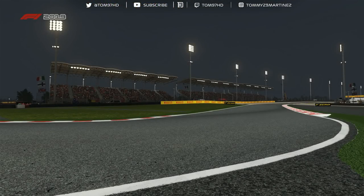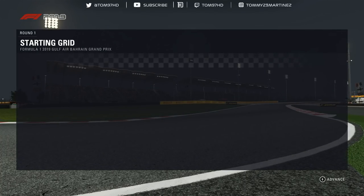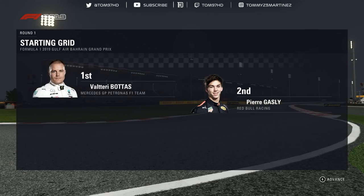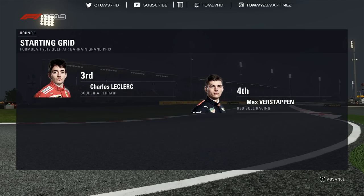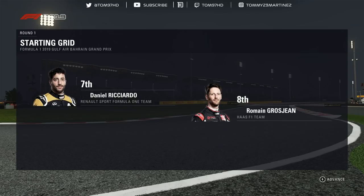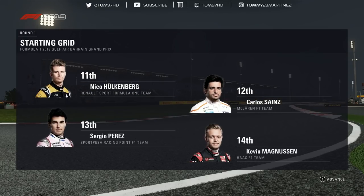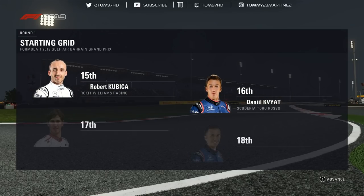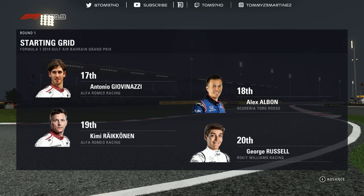After an exciting qualifying session, let's take a look at how the cars line up. Good job yesterday from Valtteri Bottas — the Finn starts from pole position with Pierre Gasly alongside. Looking down the rest of the grid we have Leclerc, Verstappen, Sebastian Vettel and Hamilton, Ricciardo, Grosjean, Stroll and Stoffel Vandoorne, Hulkenberg, Sainz, Sergio Perez and Magnussen, Alonso, Marcus Ericsson and Brendon Hartley. Raikkonen and Sergei Sorokin round off the grid.